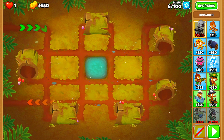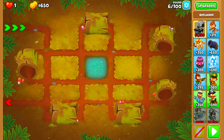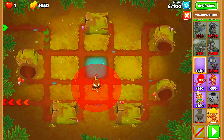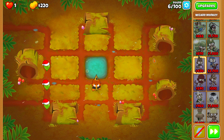Alright guys, here we are on Logs. Logs is a great map to play on, especially if you're trying to do 2 Towers Chimps. What we're going to be doing is we need to start off with our Wizard Monkey, because our Super Monkey is just a tad bit on the expensive side.